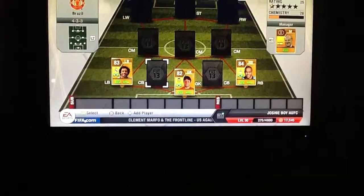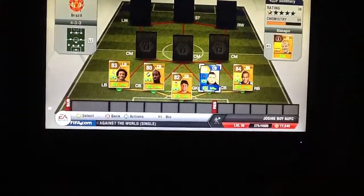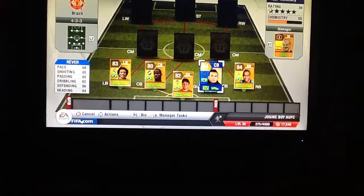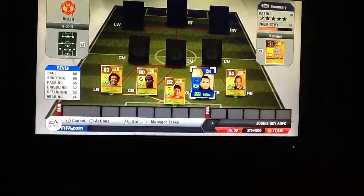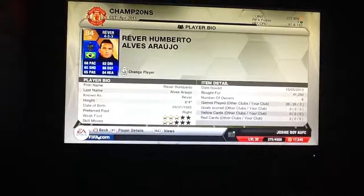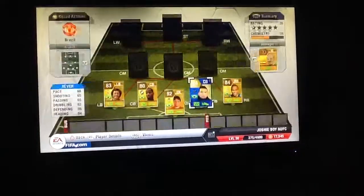Next up are centre backs. We've got a very special centre back — we've got Team of the Season Reverse, and we've got Diddy. Team of the Season Reverse stats: 68 pace, 65 shooting, 65 passing, 62 dribbling. But look at those defender stats: 86 defending, 84 heading — he's just really, really good. 84 rated; his normal card is about 79 rated. He cost me 41,250 coins, which is good for a Team of the Season. He's 6 foot 4, so you can definitely get those headers when you swing them into the box. 3 star weak foot, 2 star skill moves.